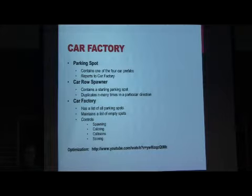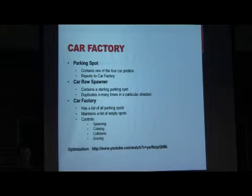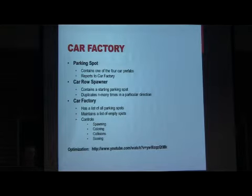From there, we have three additional prefabs. We have a parking spot prefab containing one of the four car prefabs. When those spawn, they report up to the car factory. For convenience, we have a car row spawner — a single spot you place on the map, rotate into position, and give a variable N of how many cars to spawn in a row, spacing them out accordingly. Finally, we have the car factory, which maintains a list of all cars and empty spots. It handles spawning cars, coloring them when they spawn, collision detection for which cars to affect in a radius when you poop on them, and how each car contributes to your score.